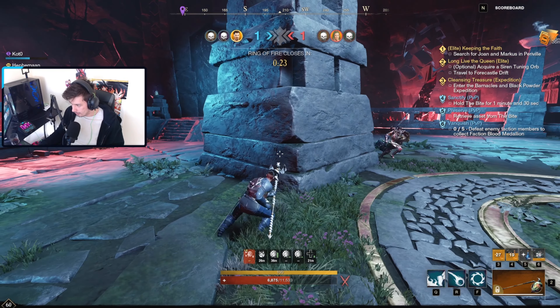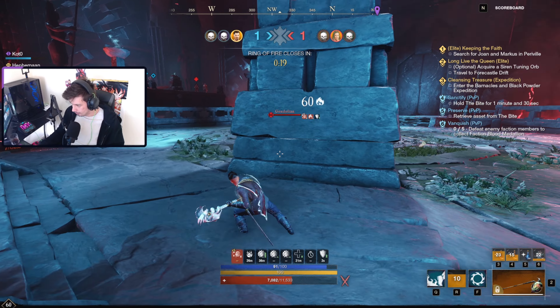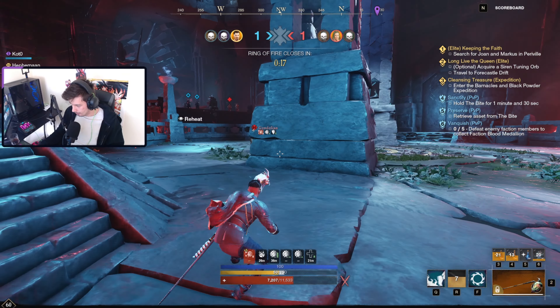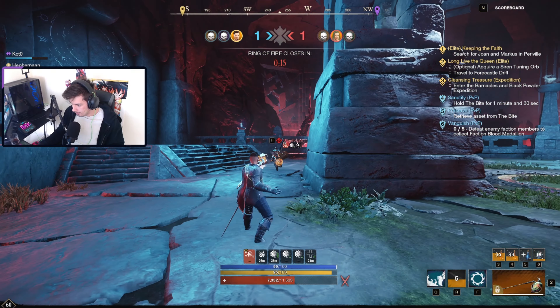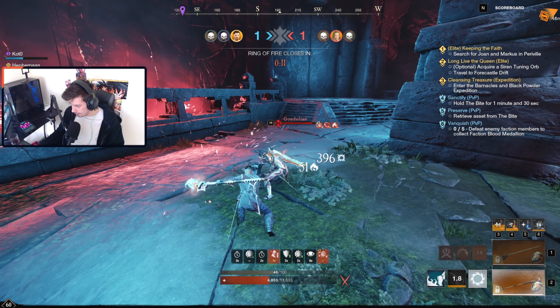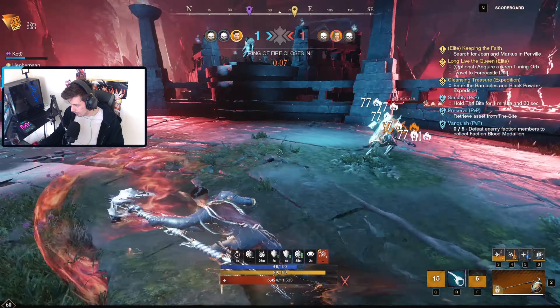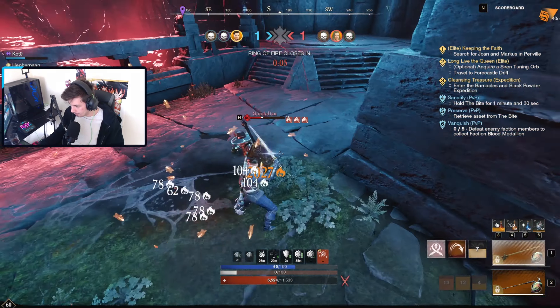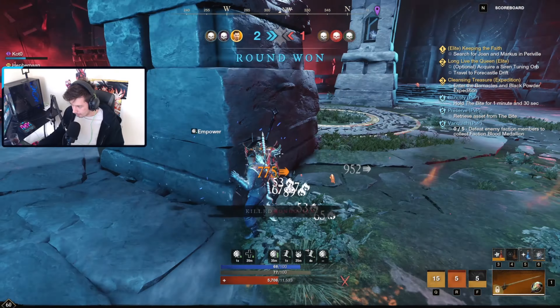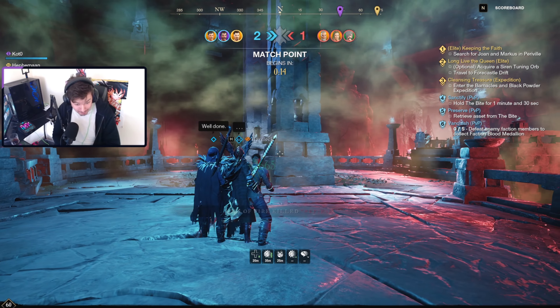It's 1v1 and we've managed to pull it back. We get off the heals and we're just trying to kite him around the pillar until we've got enough health where we feel comfortable to engage. He gets his sword lunge and I roll out of it, managed to get a riposte, turn over to the incinerate, get all five stacks on, roll out, and go to burnout through him — because it reapplies the stacks. Burning field goes down for more stacks. After that, it's over.